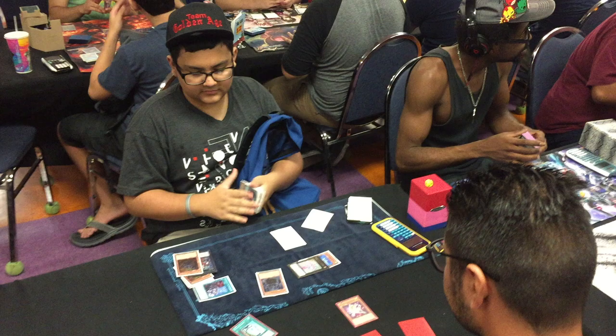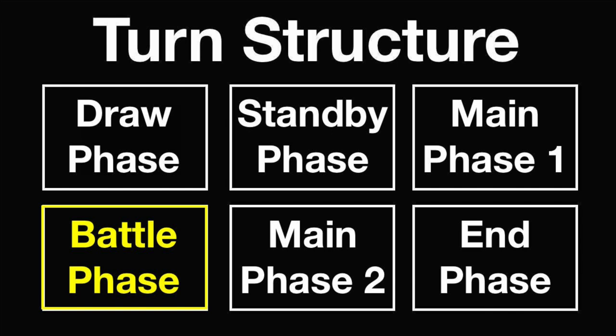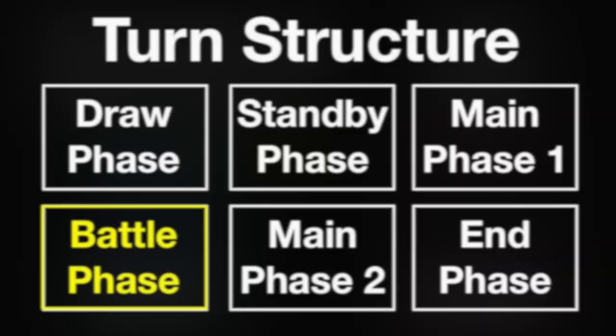In some cases, even if a player has monsters on their field, they might not wish to attack due to the circumstances and can proceed directly to the end phase. The battle phase is where your monsters can attack your opponent's monsters, and even attack your opponent's life points directly. I'll be going into much more in-depth detail with the battle phase in a later video. The most important thing to note is that each monster is allowed to attack once per battle phase. Similar to the draw phase and standby phase, both players are also allowed to use quick play spell cards and trap cards during this phase as well.